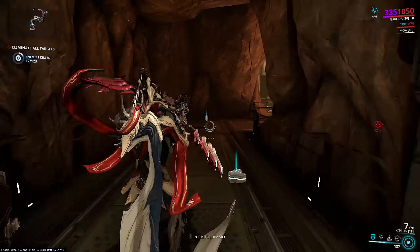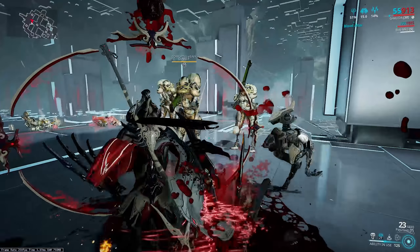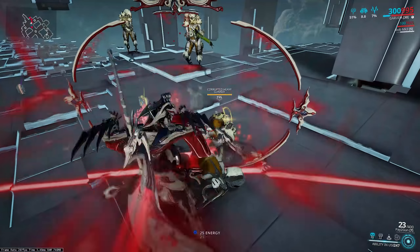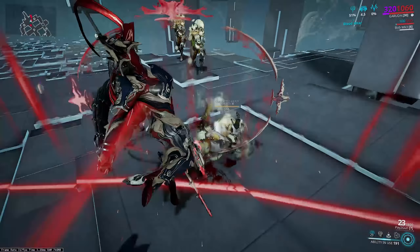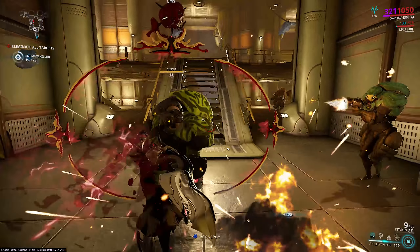Blood Altar synergizes beautifully with her third ability, Bloodletting — the simplest by far. Garuda slashes herself with her talons, sacrificing her own health and converting it straight into energy. Efficiency is what gives you more energy for the health lost — not power strength as you might expect. The health loss stays at a fixed 50% and can't be changed. Hit 3, get energy, job done. Use it while standing inside your Blood Altar and you heal at the same time you're gaining energy.